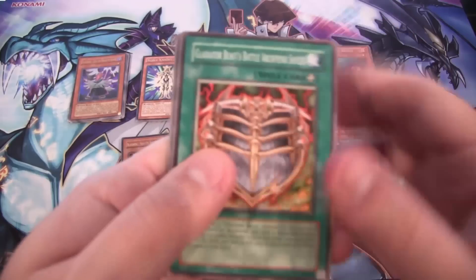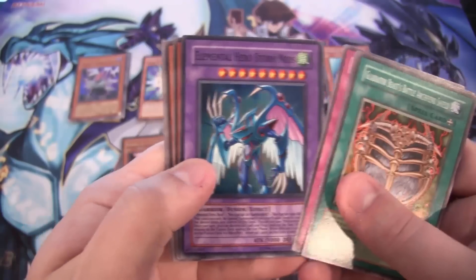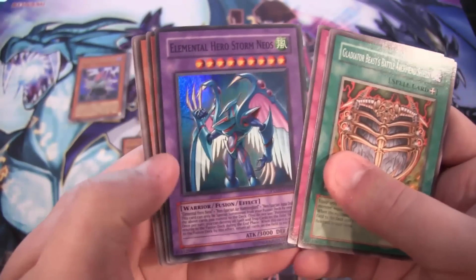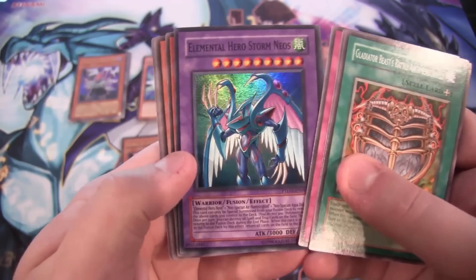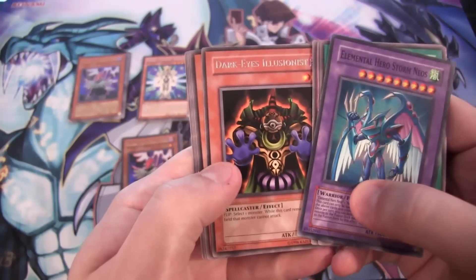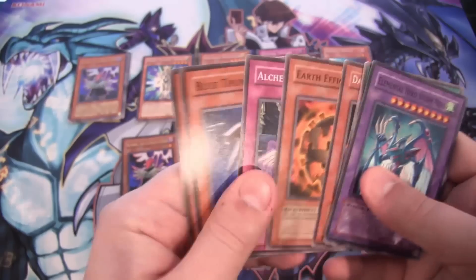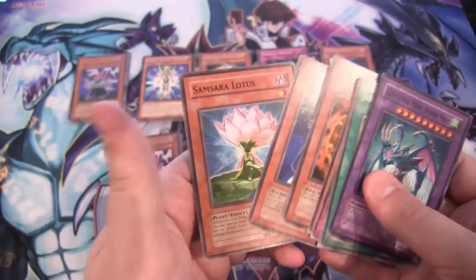Let's see Phantom Darkness. I remember when Blackwings were just doing amazing back then and how everyone was going after all the different cards for them. We have Elemental Hero Storm Neos — I thought it was a holo because I was wondering if there were any holos on a fusion monster. There we go, we got Elemental Hero Storm Neos. And then a Dark Eyes Illusionist for our rare.